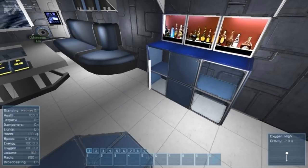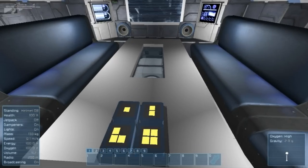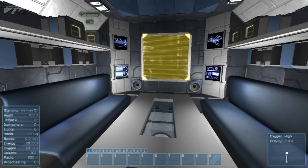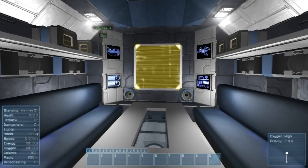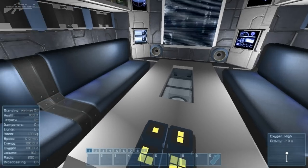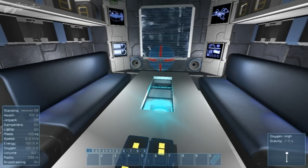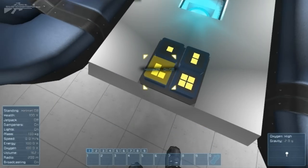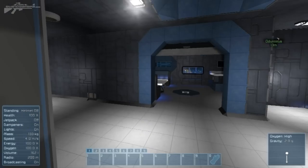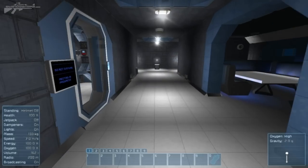Now the party area — the bar looks like it's been cleared out, but there are lights you can dim low and music you can play. I'll play it anyway — smooth jazz is deployed. There's also a hologram toggle that puts a sphere in the middle, which feels a bit Star Wars. Let's head out of that room — I thought we were locked in the smooth jazz room, which would have been a bad way to end the video.